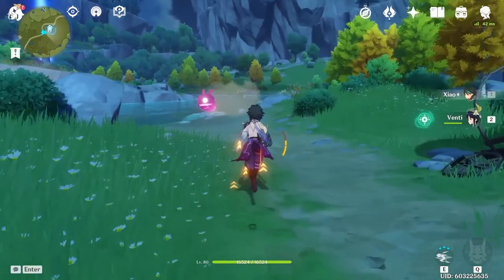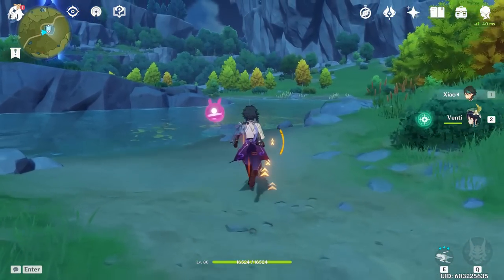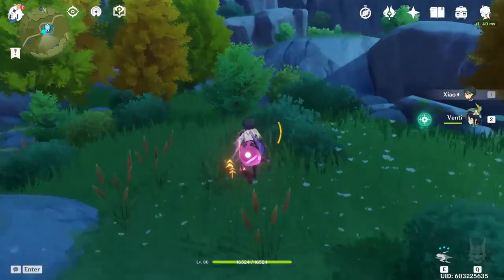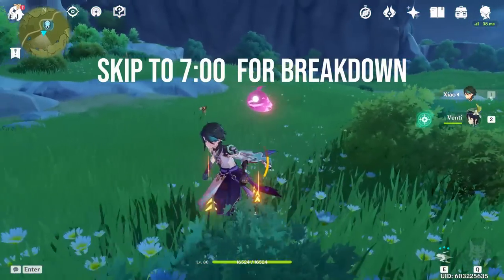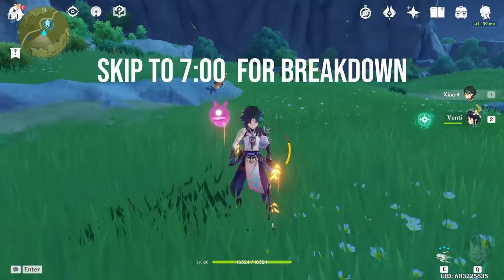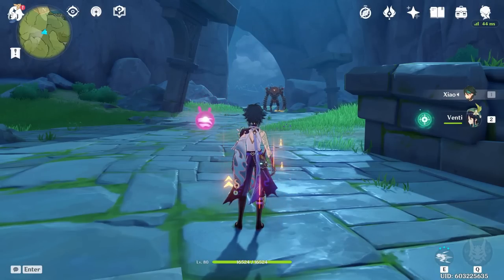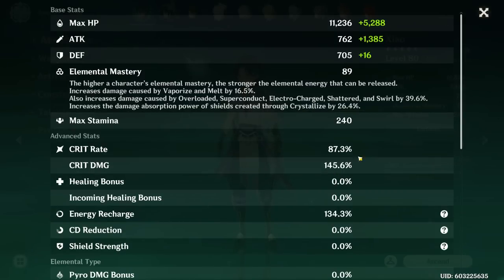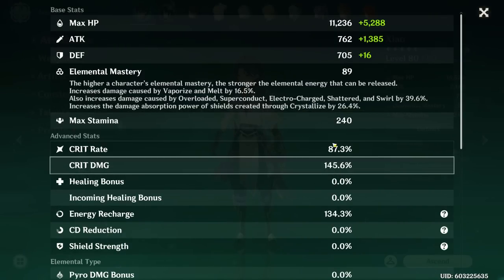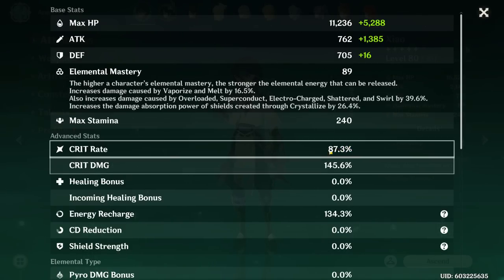With each weapon we're going to be looking at three things: his basic attacks, his E, and his burst and plunge damage. Before we start testing, I want to show you guys my Xiao's stats. I have 2100 attack, 145 crit damage, and almost 90 crit rate. A lot of you might see this and think there's no way to achieve this, but remember most of this is from the Deathmatch which gives upwards of 40 crit rate.